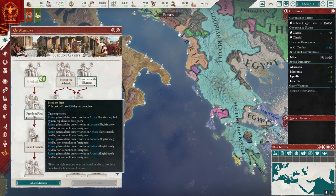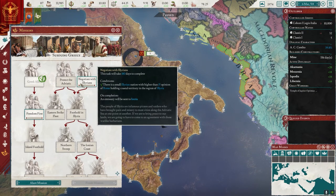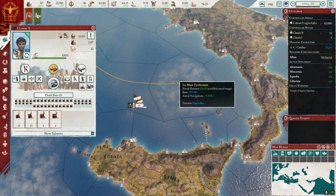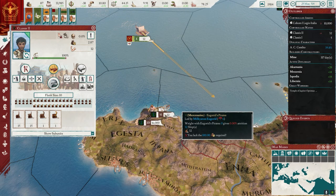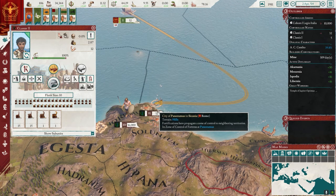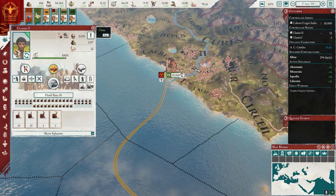I'm going to protect the Adriatic first and then I'll do negotiate with Illyrians. I don't want to make any weird alliances with these people. Is there like a pirate outpost here? There is — I can't get to them, they're in my port too. I don't know if I can force them out — let's try it. Nope, I can't do that. Let's go back. We missed them, we're not fast enough.